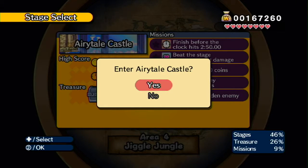Hey guys, it's Mr. Tanooki here. Welcome back to another episode of Let's Play Warrior Land, the Straight Dimension. We're going to Airy Tail Castle today, which is the third level of Area 4. And I'm assuming it's got something to do with the sky, because it's Airy Tail.